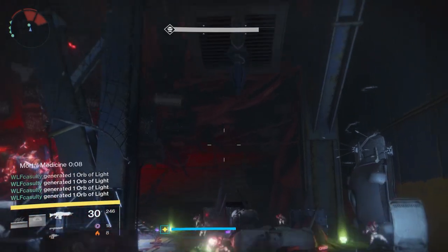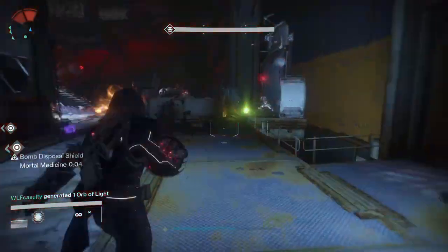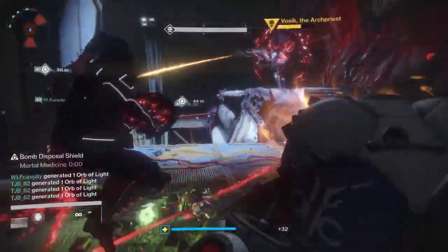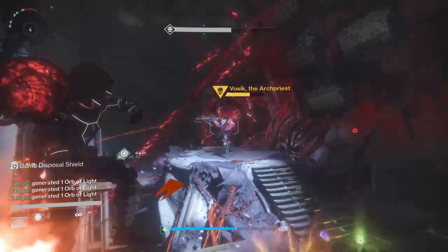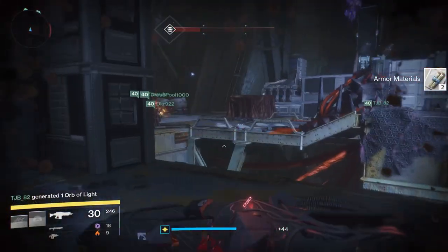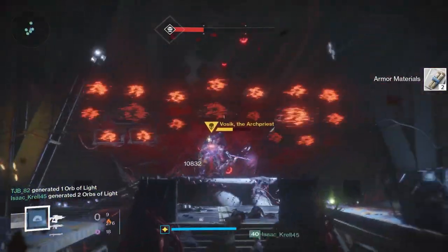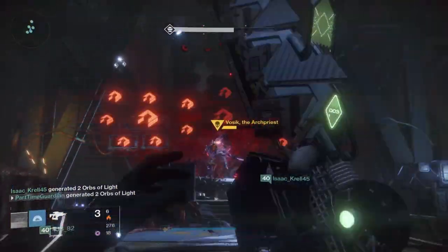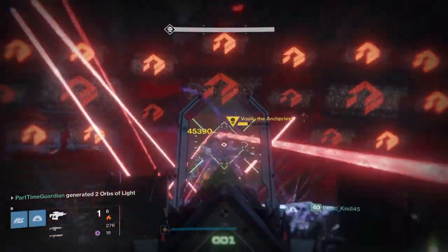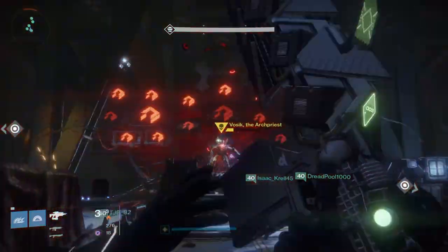Continue the same activity over and over again to take the boss's shields down. When his shield gets lower and lower, you'll notice an aura appear from the boss — that's when you know it's DPS phase. For DPS, we all collapse in the middle, use a bubble in the back, and use Sleeper Simulant to take the boss out as quickly as possible. Two balls also drop down which you can throw at the boss for additional damage.